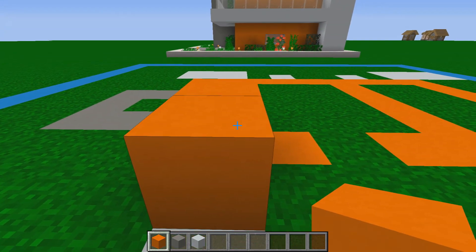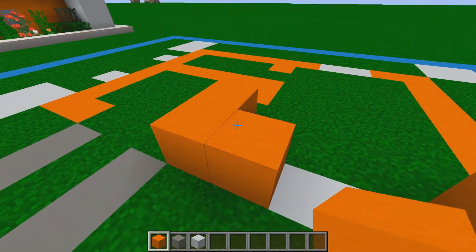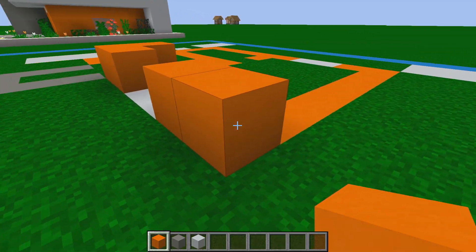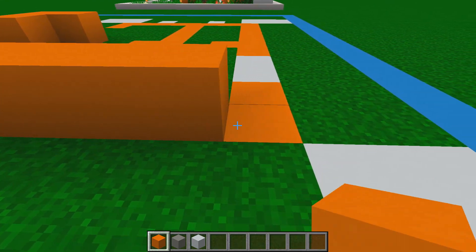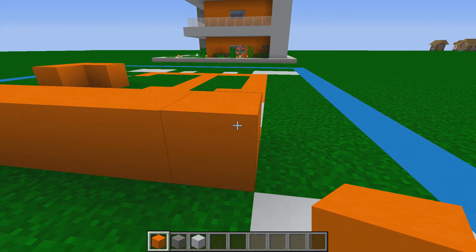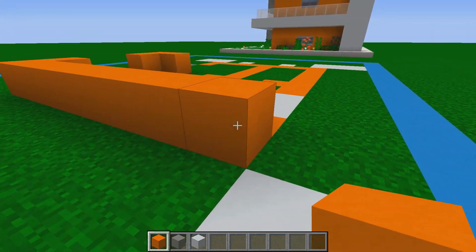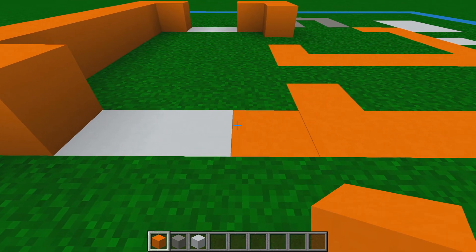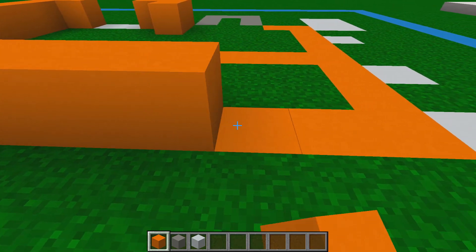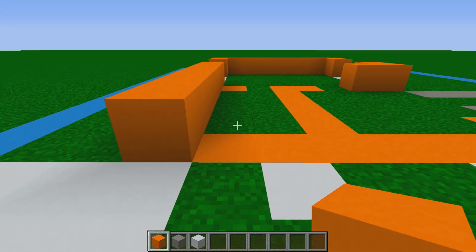Turn to the right and you should have this little L shape on the corner. Now go to the right side of the first block and place seven blocks of orange concrete. Turning one more block, place one, then jump one and two blocks, and place seven more blocks of orange concrete just like this.